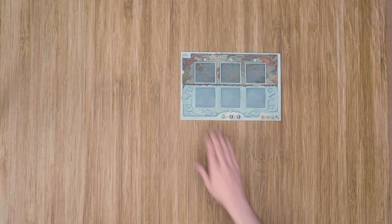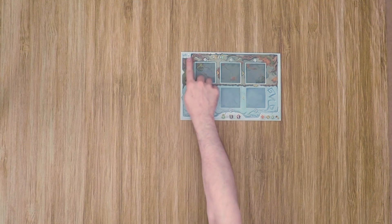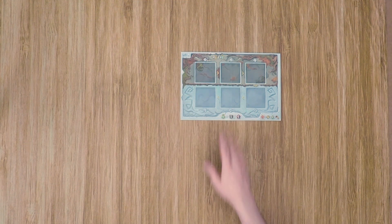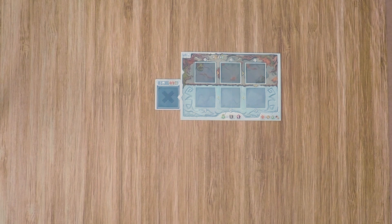For board setup, the first thing you're going to do is, based on the number of players, place the board on that side face up. We're playing a three-player game, so we'll have that board up. Then go ahead and grab the discard tiles and take the one that matches the number of players. The other one can be returned to the game box, as you're not going to use it.